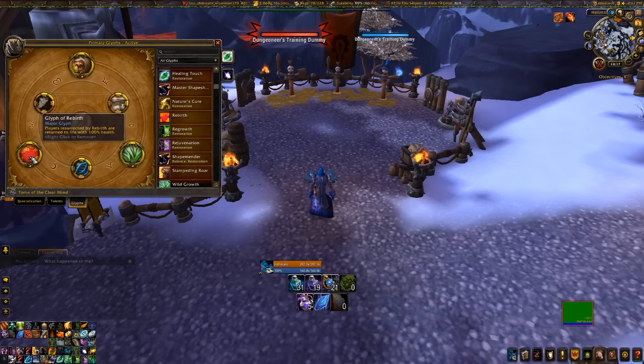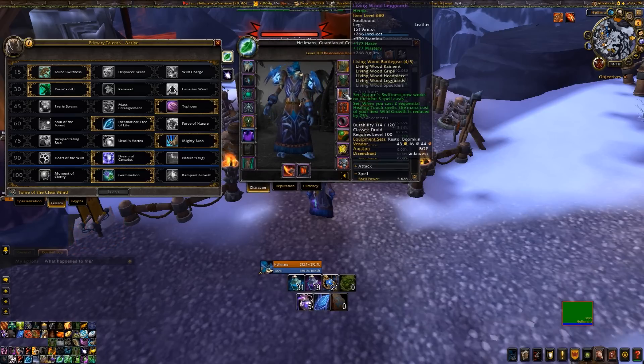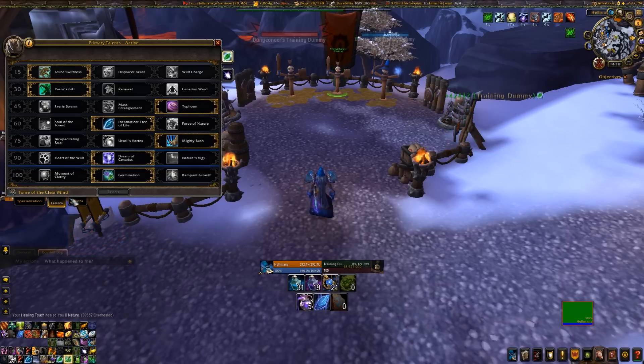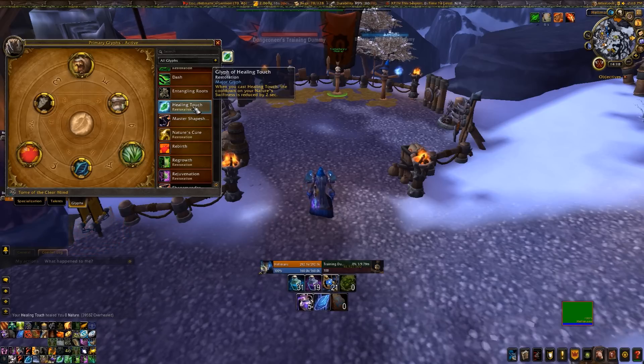Then I'm usually taking Glyph of Rebirth, but it depends whether you're running Dream of Cenarius or Heart of the Wild, and whether you have your tier gear yet - specifically the 2-piece tier set, which makes Nature's Swiftness work on the next three spell casts. If you cast Nature's Swiftness you get three instant Healing Touches. If you have this and are not running Dream of Cenarius, meaning you'll be filling with Healing Touches, you will run Glyph of Healing Touch - when you cast Healing Touch, the cooldown on Nature's Swiftness is reduced by 2 seconds, which is huge.